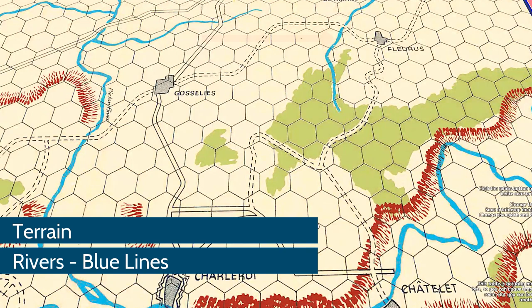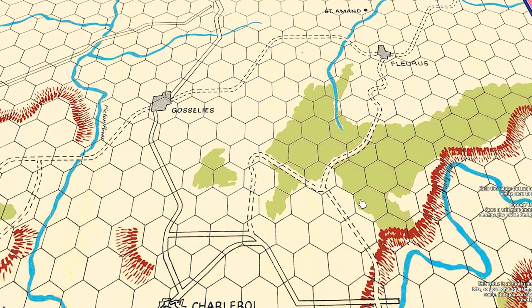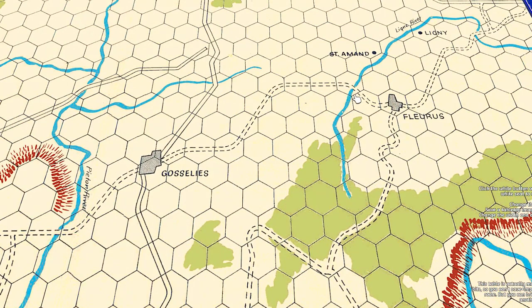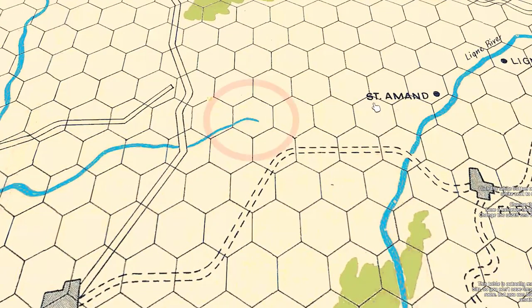The rivers are the blue lines. Basically, any river hex is one where the river goes through two sides of the hexagon. Near St. Armand, if you look just to the west, you'll see where the river ends — that hex does not count as a river hex because technically the army can go around it.